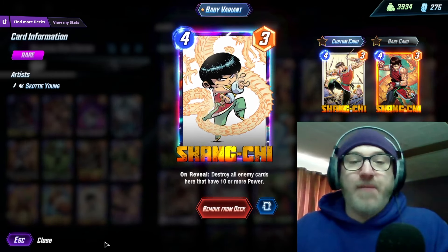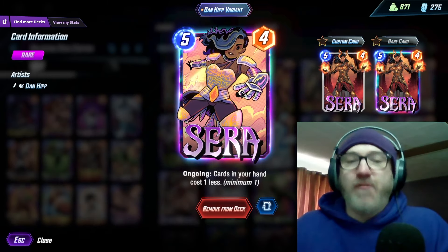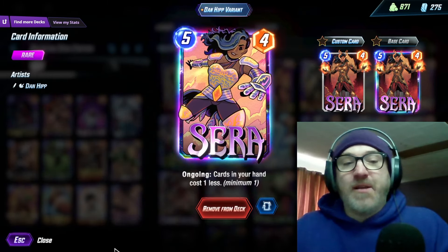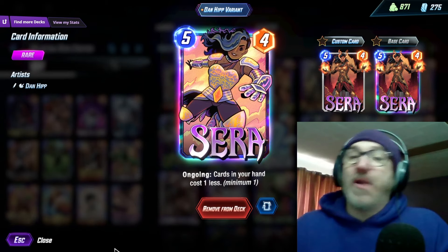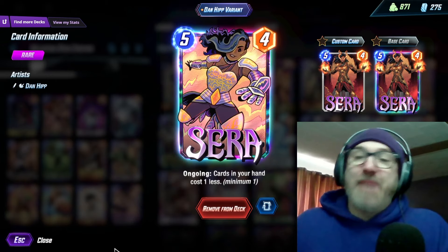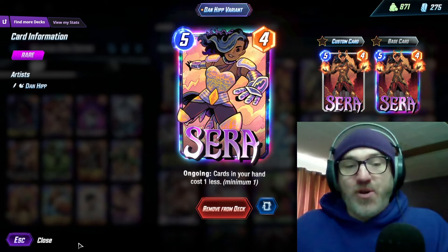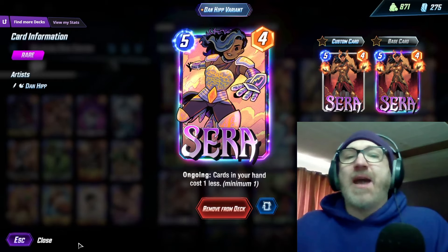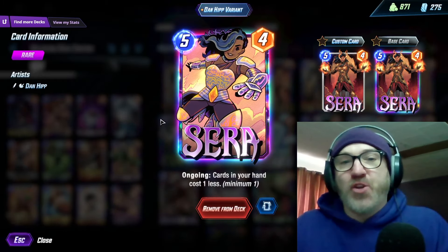And of course, we are running Sarah — ongoing, cards in your hand cost one less. One of my favorite cards of all time. I have made so many Sarah decks in the past. Just a fantastic card. If you don't have her, prioritize her because she's real good. This meta feels like Sarah is good — she falls in and out of the meta a lot, and right now it feels like Sarah's in a good place.